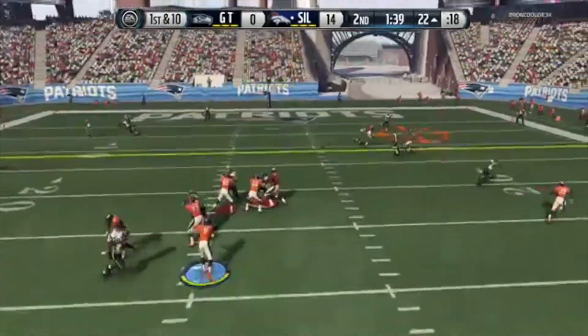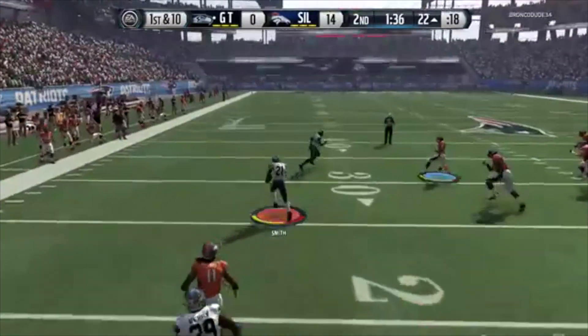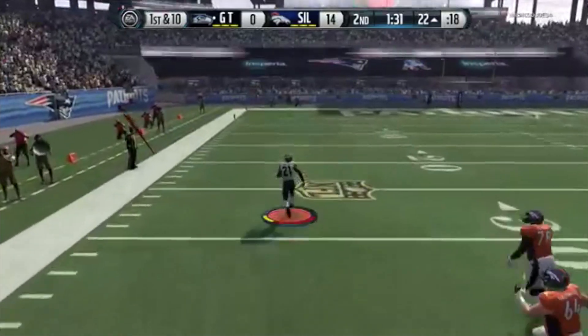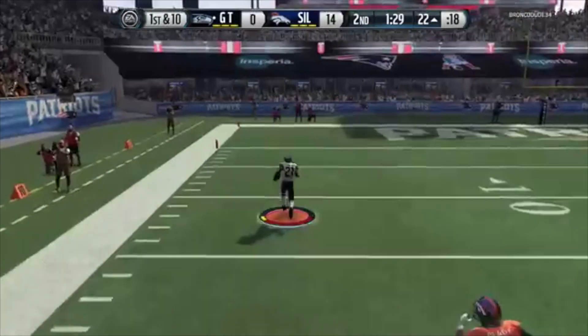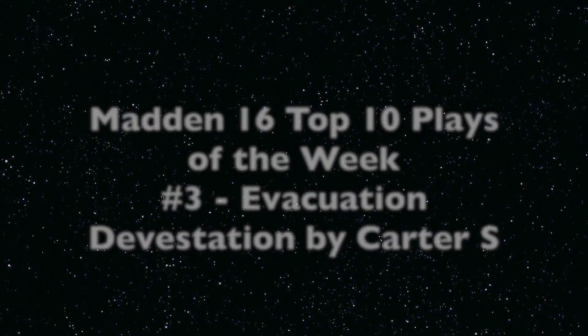Now play number 4, tag team. Check out Shaq Thompson on the nice interception and the action. He quickly picks up from there. Sean Smith happened to be in the area as this guy lateraled the ball, spun away, and then he took it all the way for play number 4.